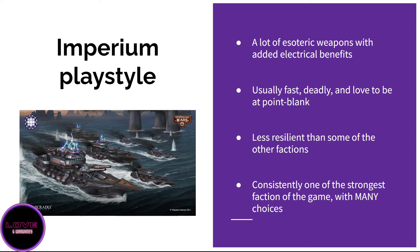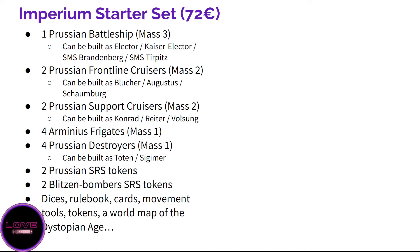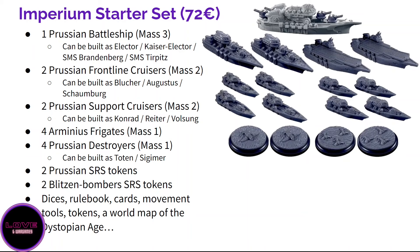They are quite fun for beginners because the playstyle is simple: point your ships at the opponent, charge forward, and shoot. They are quite permissive of mistakes — even though you have elite ships you don't want to lose, they are tough enough that not hiding perfectly won't instantly kill you. They have some very tough flagships and are a great faction to start. Without further ado, let's look at what you get inside the box.